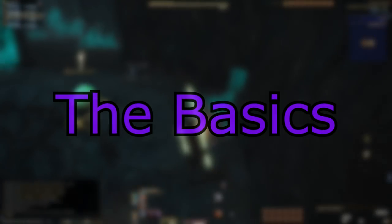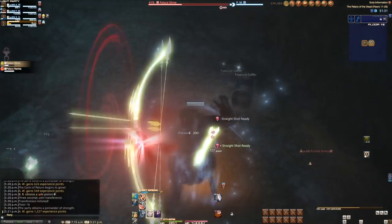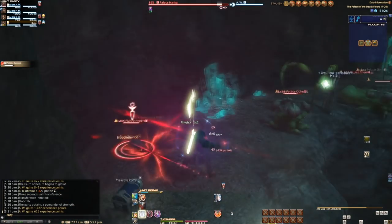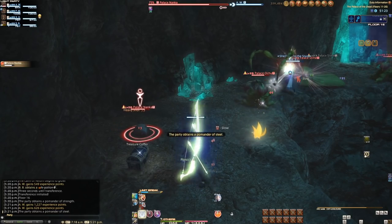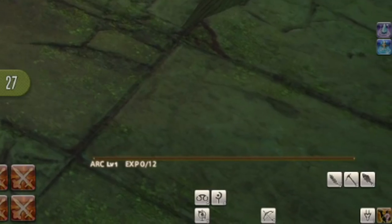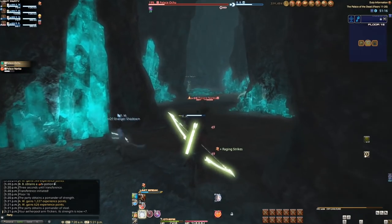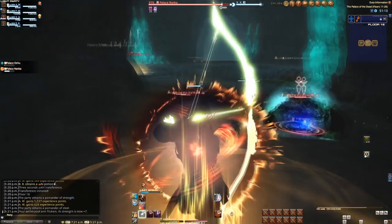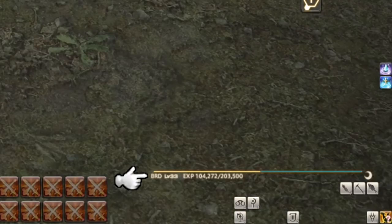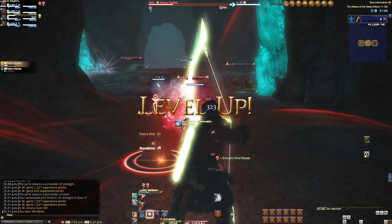Palace of the Dead and deep dungeons in general work in the following way: all your stats and gear going in do not matter. A first-time Palace of the Dead player at level 1 and level 80 are both the exact same, as you begin the instance at level 1. Killing enemies like normal will give you EXP like normal, but this isn't real EXP. Your level inside in no way reflects the level outside, so you won't be downgrading from level 80 to level 1 just because you went into Palace of the Dead.